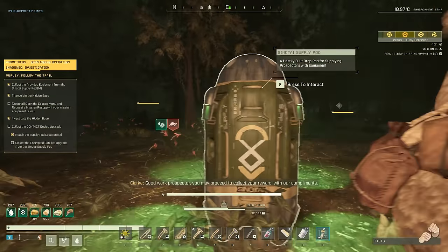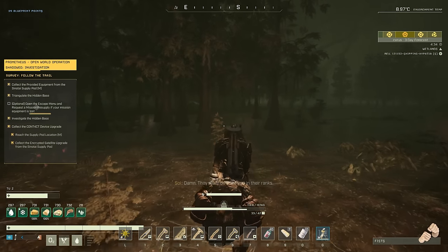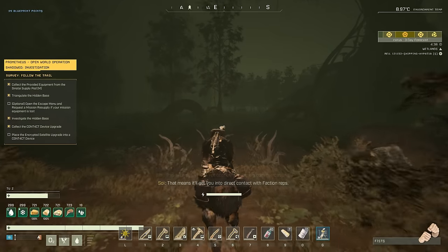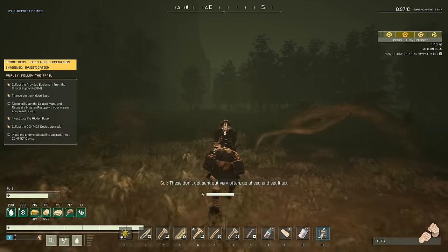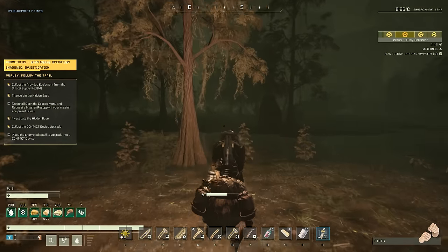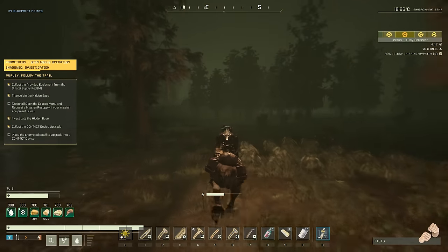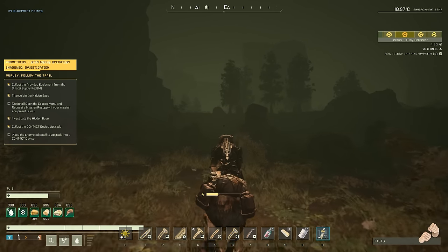Good work, Prospector. You may proceed to collect your reward without compliments. They really do watch you in their ranks. This here thing will decrypt confidential facts and communications, meaning it'll get you into direct contact with faction reps. Go ahead and set it up. So we got our satellite upgrade for free — that thing is extremely expensive if you craft it on your own. If you're on Prometheus, definitely just do the mission and get it that way. With that taken care of, let's head back to the base and get our fancy new satellite dish up on top.